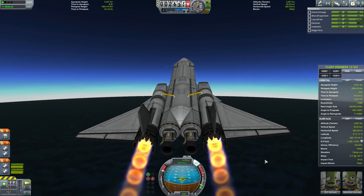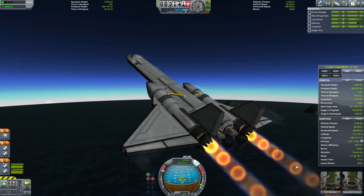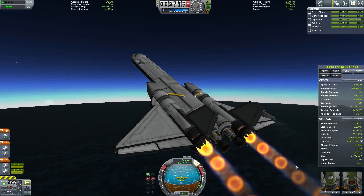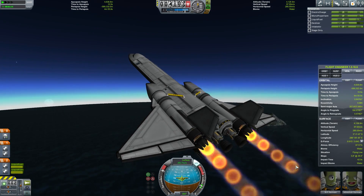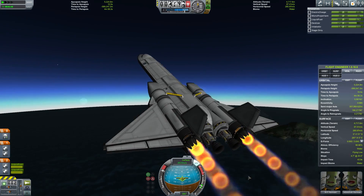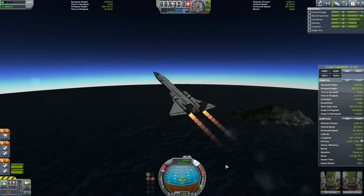If you're traveling at around 150 and you find yourself unable to accelerate, drop your nose a bit and you will begin to accelerate a little faster. Then once you're around 250 to 300 meters per second, that's the time where you want to find your sweet spot for climbing. You don't want to go supersonic until you're above the 8 to 10 kilometer region — that's when the air gets thin enough that you're not going to be burning huge amounts of fuel accelerating through the sound barrier.